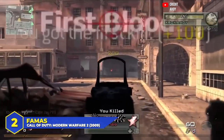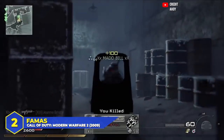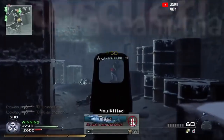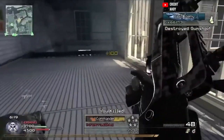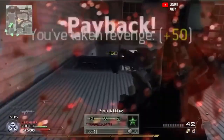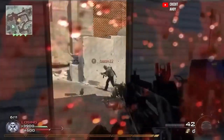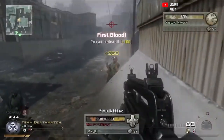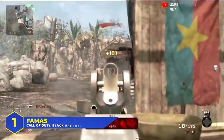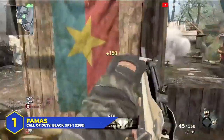At number 2, the FAMAS in Modern Warfare 2. A while back I said this was the best assault rifle in COD history and I got heat for that. But I think the gun was insane — a three-round burst that fired at 1000 rounds per minute and only needed two bullets to kill. It was literally the COD M16 but even better: super clean iron sights, almost no recoil, making it extremely easy to one-burst people from unfair distances. It was absurd. No doubt in my mind it belongs almost at the top.